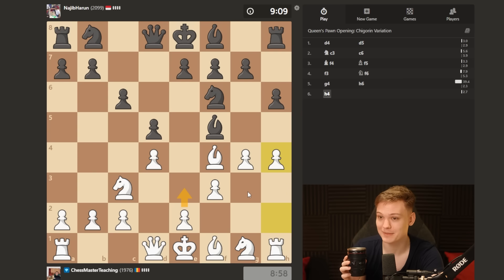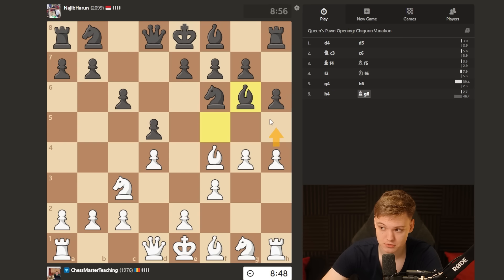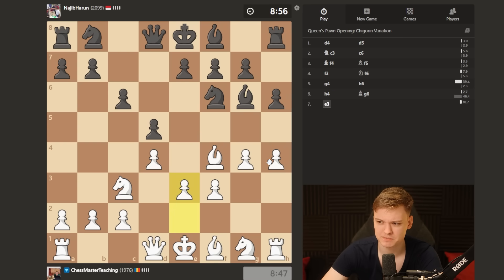Hopefully he's going to be back. He is back. Bishop g6, so e3. I'm not going to rush with this push. I want to keep the opportunity to go g5 in the future and recapture with the pawn being annoying against the knight. Of course, not immediately — we only do that once we long castle. We're going to be playing long castle always in the pawn storm pretty much.